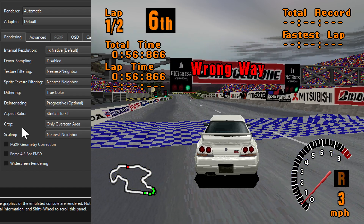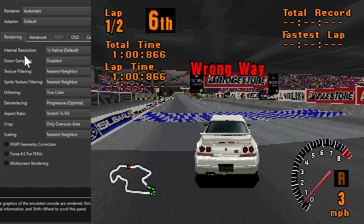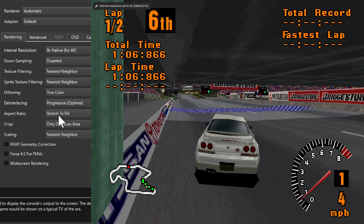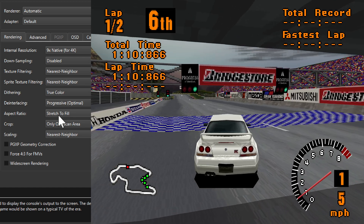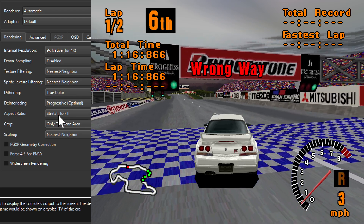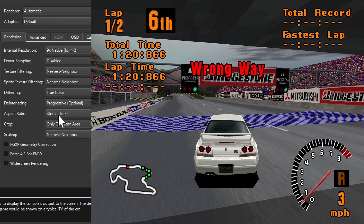Let's increase the internal resolution to 4K. That's a lot crisper and all the 3D geometry kind of wobbles — it's not very stable, it jumps around all over the place in this game. Increasing the internal resolution makes that very noticeable.